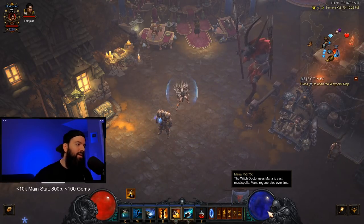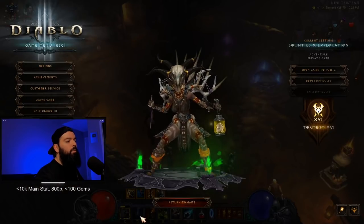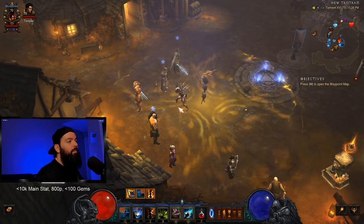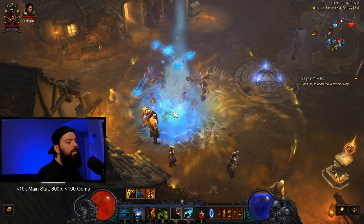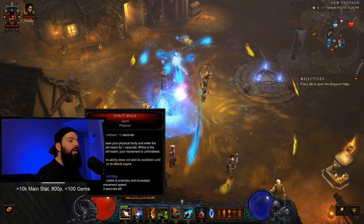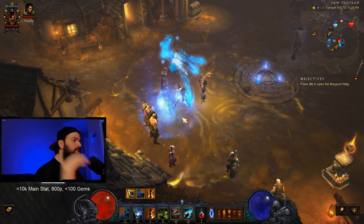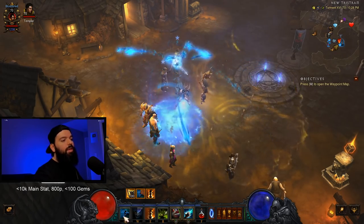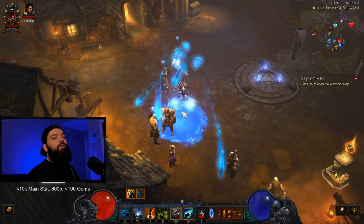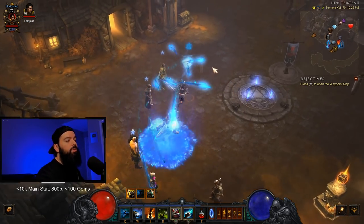How do you play the demon sprinkler build? I would have Big Bad Voodoo up all the time. Spirit Walk into the pack, hit them with Soul Harvest — that gives us stacks for Lacumba's to keep us alive. Then hit them with Piranha NATO to group them up and start DPSing, keeping up Soul Harvest while attacking. Use Spirit Walk: Jaunt to juke arcane beams, Perendi smashes, and anything that tries to kill you. Save it for when you really need it.